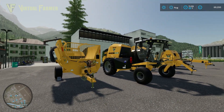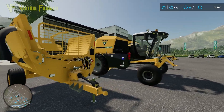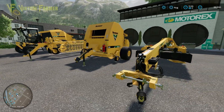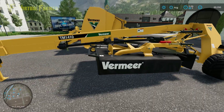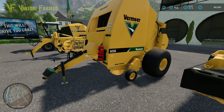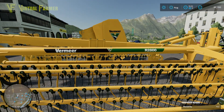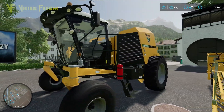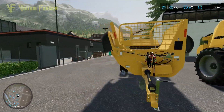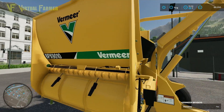Hello and welcome to this DLC spotlight video on the Vermeer pack for Farming Simulator 22. We have five pieces of equipment in this pack from Vermeer: a very nice mower the TM1410, the original round baler the Vermeer 605N, a wind rower in the form of the R2800, the world's first self-propelled baler the ZR5 1200, and finally this wonderful bale shredder, the BPX9010.